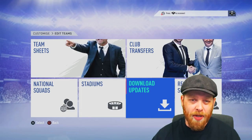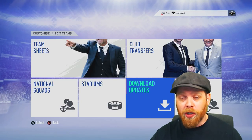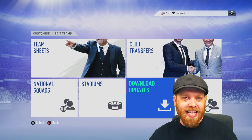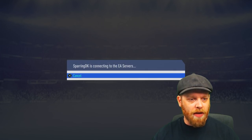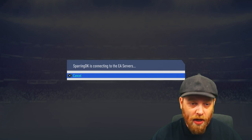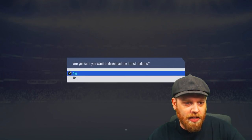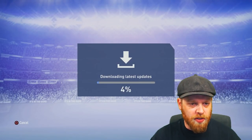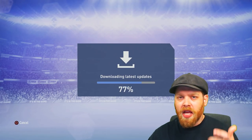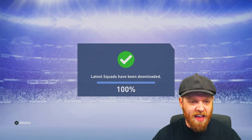Now we want to download the latest updates. Depending on how far we are through the cycle of FIFA 19, there could be transfers already being made — it could be post-January and maybe you're just looking to do a couple of updates that EA haven't done just yet. But you're always better off downloading the current updates before we jump into career mode. So we'll connect to the EA service — you need to be online to get these downloads done. Wait for that to happen, retrieve the data, and download the latest updates. This will give us the most up-to-date rosters that EA have implemented into the game, and from there we can start making changes — making any transfers, whether they're realistic or you just want to set up a super team. The latest squads have been downloaded.